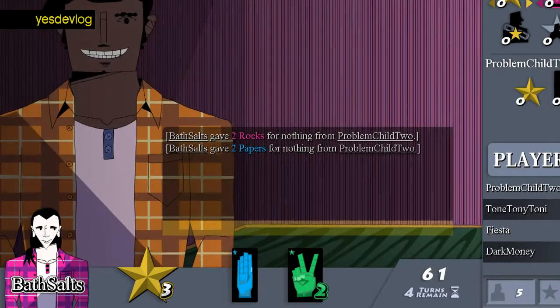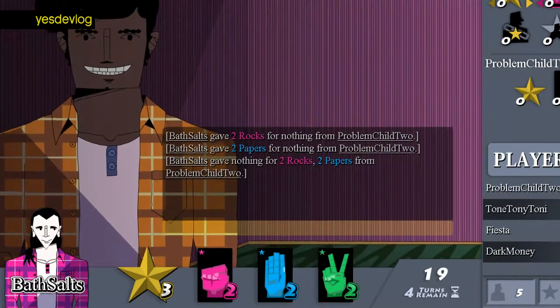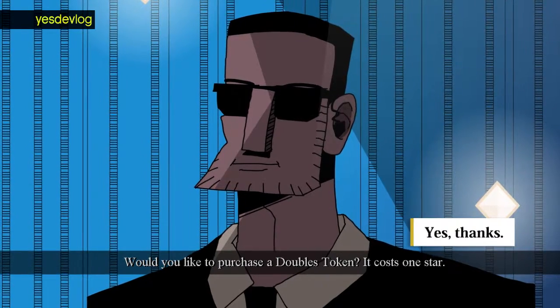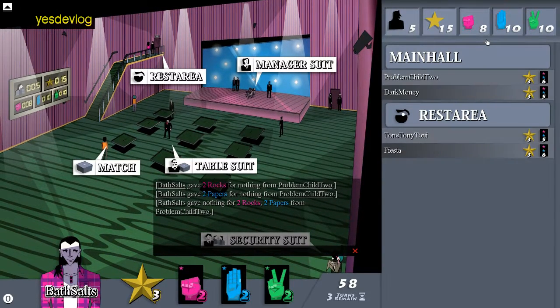I've also changed the player card information so that when you run out of cards, it squishes together and fills in the gaps, which looks very nice. I also fixed an animation bug with the assistant manager where he would get stuck in a loop.